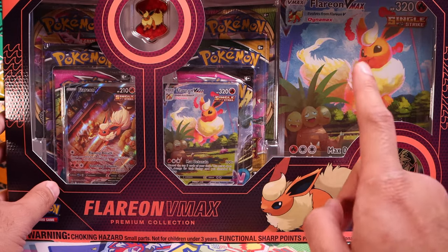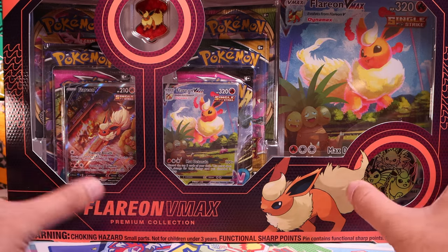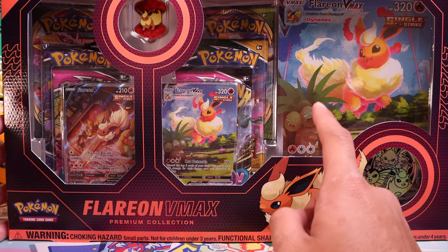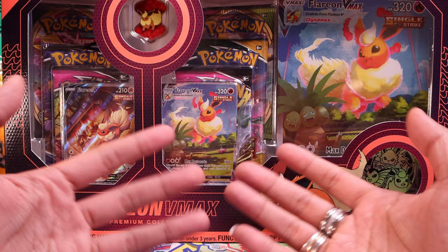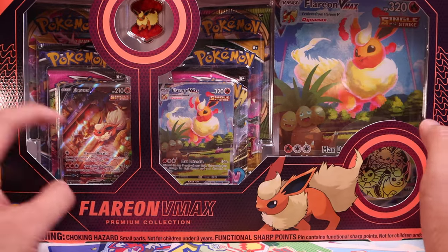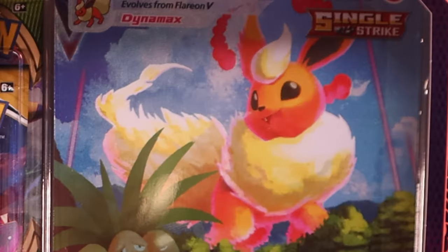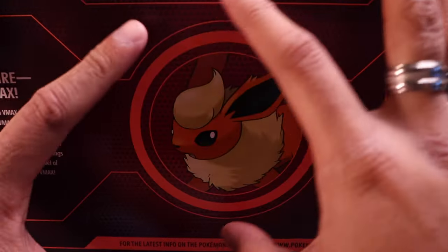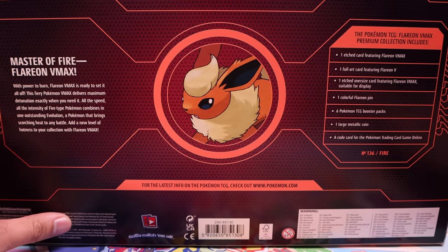The only difficulty is that some stores will get one or two of the Eeveelutions more than another. My store had more Flareon and Vaporeon boxes and not as much Jolteon boxes, which isn't the worst because between the three, that's kind of my least favorite promo art. As we take a look, obviously we get two promos, a jumbo promo, jumbo coin, and a pin. And Flareon in a kind of tech spec, Tony Stark looking profile, which I think is pretty neat.